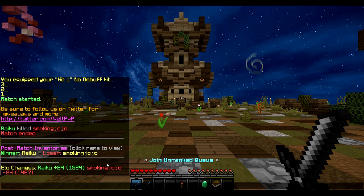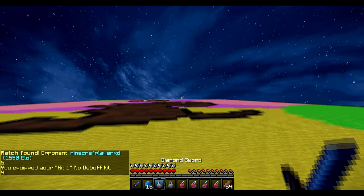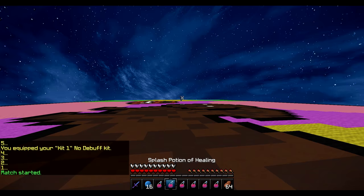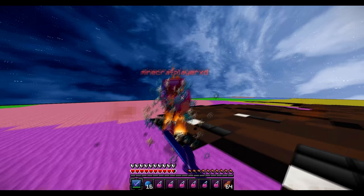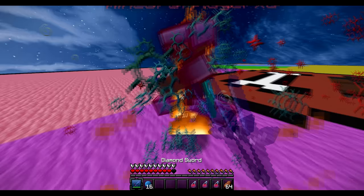Alright, we just got 24 elo from that — he dropped pretty fast. Now we're going into another match against Minecraft Player XD. He has 1550 elo, which is actually higher than our elo of 1524. He has a green version of the purple founder-of-Kohi skin. Man, why is everyone laggy?